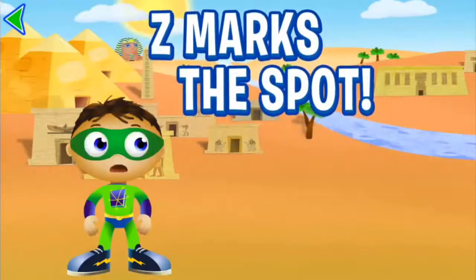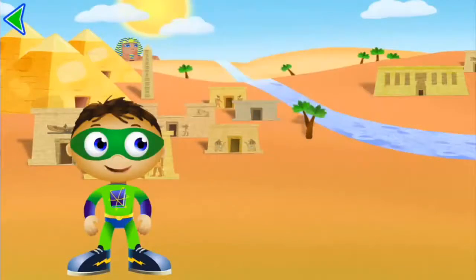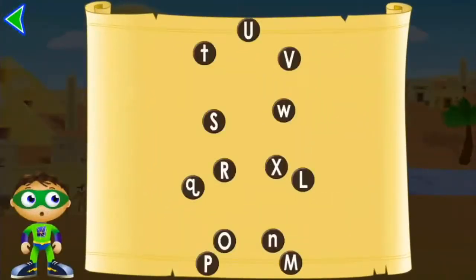Super Wise! Z marks the spot. We're going on an alphabet treasure hunt. Let's see what we find. Follow the alphabet trail, starting with L, to find the treasure. You can also tap on the letters to follow the treasure trail.